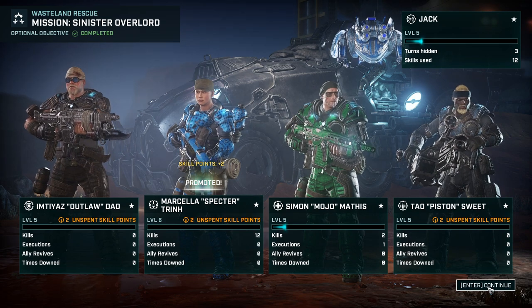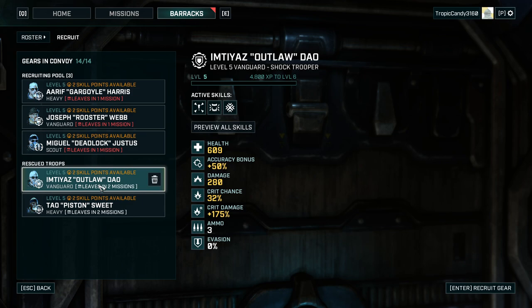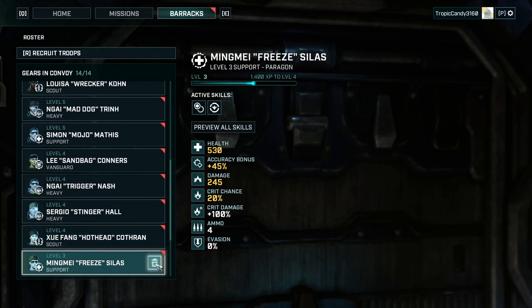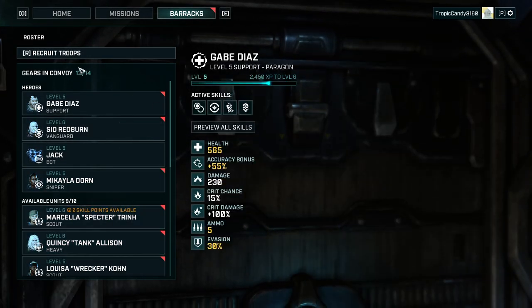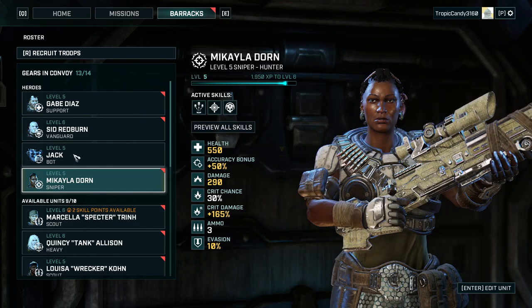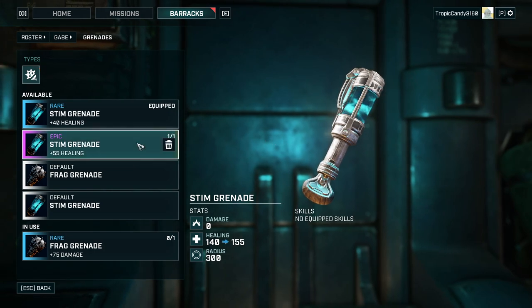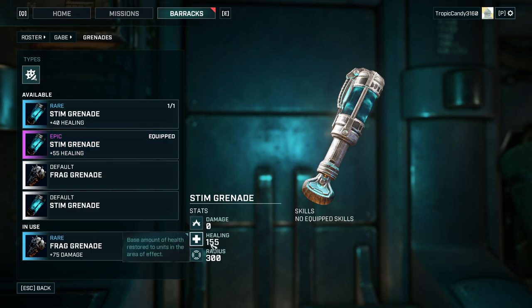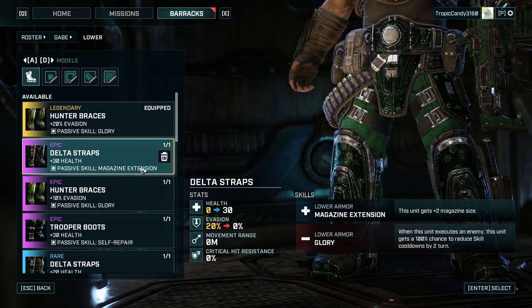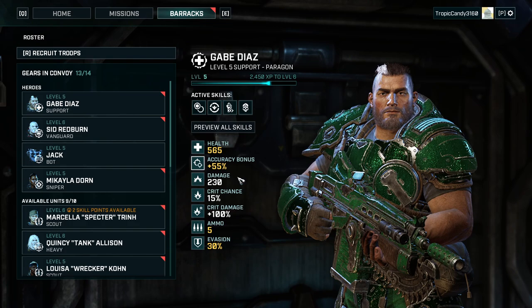We got a promotion for our scout, and we could hire level five Gears. Currently our roster is full, but you could theoretically always get rid of a level three and instead favor a level five Gear. Let's first of all start with the obvious items here - 155 healing. I'm still thinking they are too weak, but 155 healing is definitely better than 100. Magazine extension, plus two magazine size - I guess that is something for our sniper. I like Sleek, that's good.